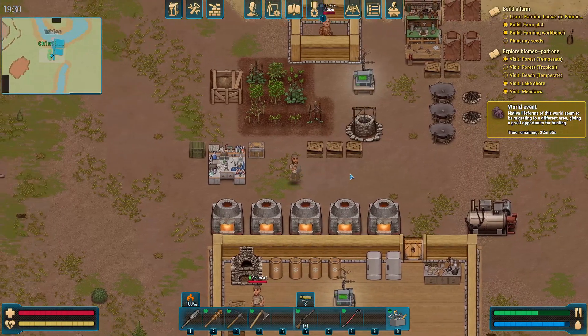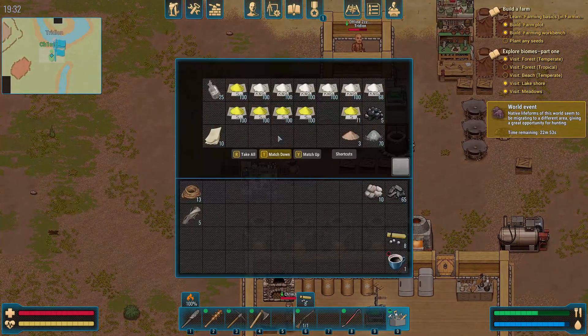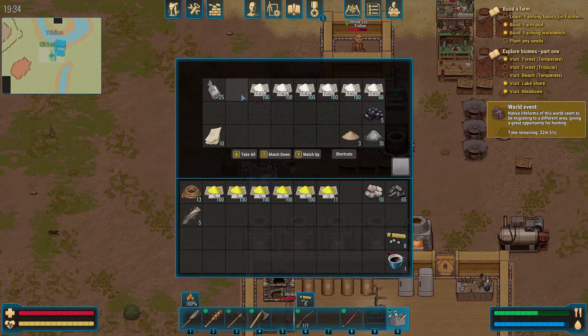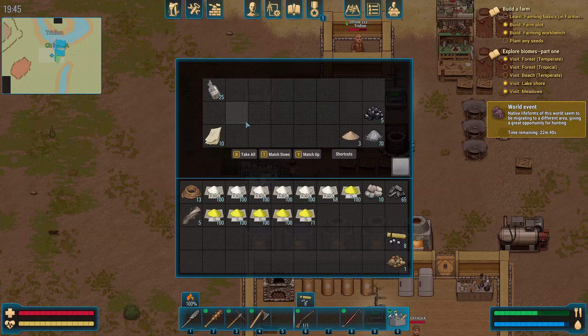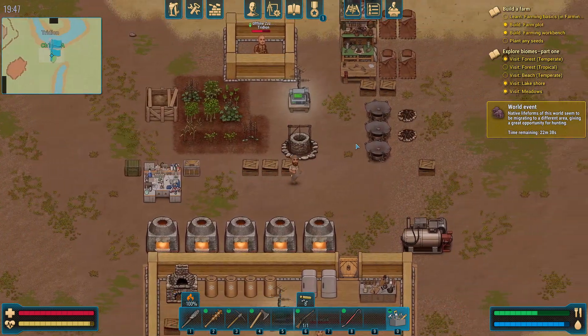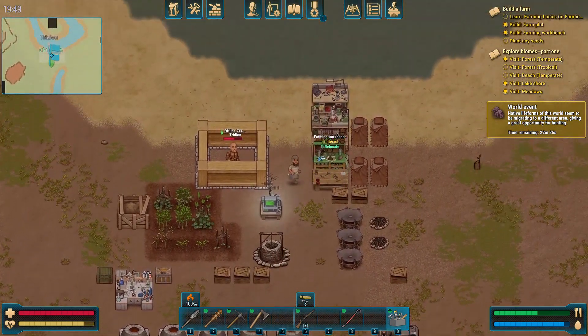You need the potassium nitrate and sulfur to combine into black powder — the ingredient for all ammo. I also have five stacks of a hundred sulfur powder, so we should have a lot of bullets hopefully. Native lifeforms seem to be migrating to a different area close to us. I saw that. Progress zero five.